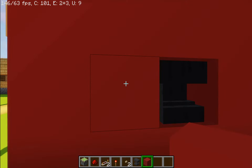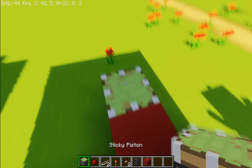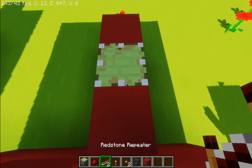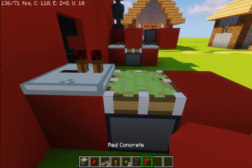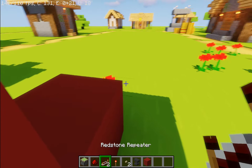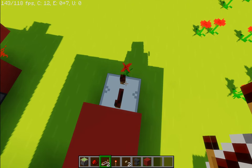Since I know that block is where I placed my button, I want to go one block under and place a block there. Then place a sticky piston facing up and another block. Then place a redstone repeater with one tick on the first block, a normal block on top of the sticky piston, and a redstone repeater with four ticks on the very last block.